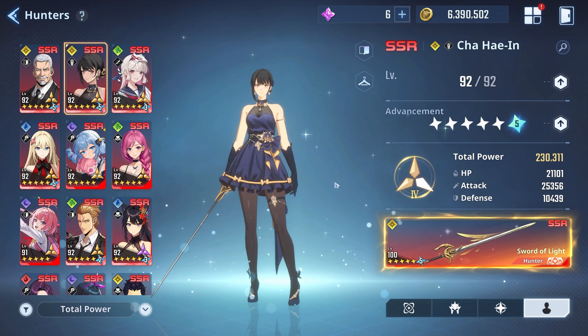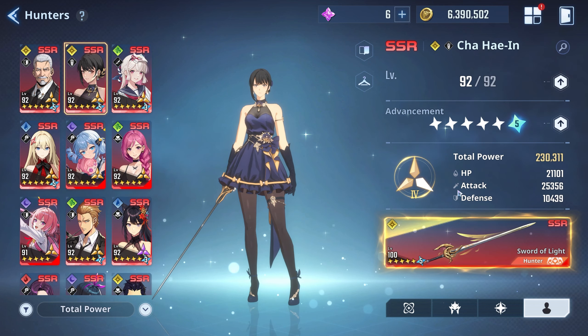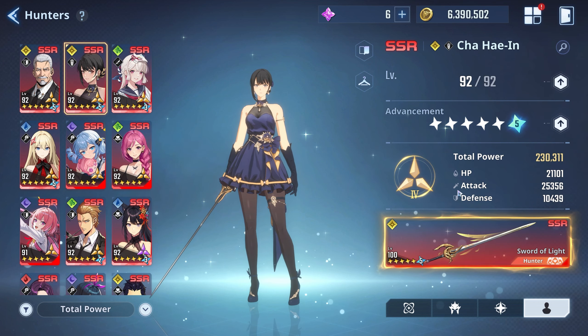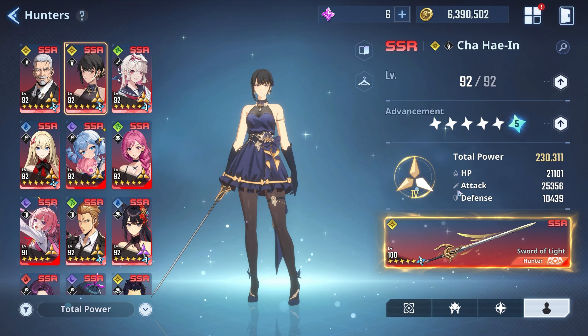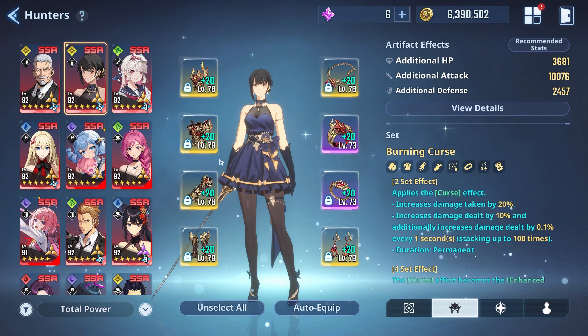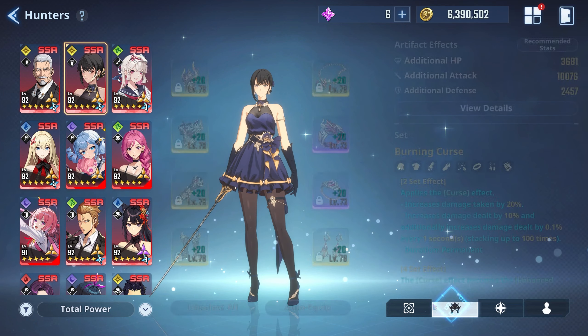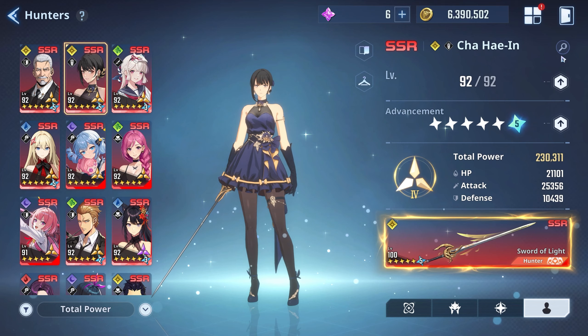First off, let's take a look at what we have. We have our level 92 unit with a total power of 230,000, HP at 21,000, attack at 25,356, and defense at 10,439 with an A10 weapon. So right off the bat we're going to talk about the artifacts I use here and the stats that you want to work on.